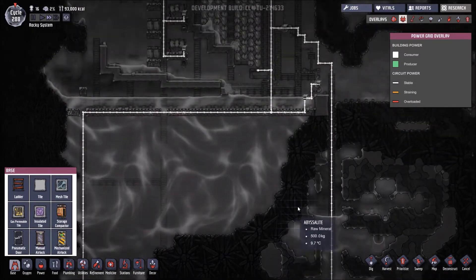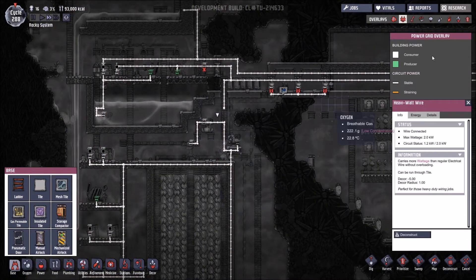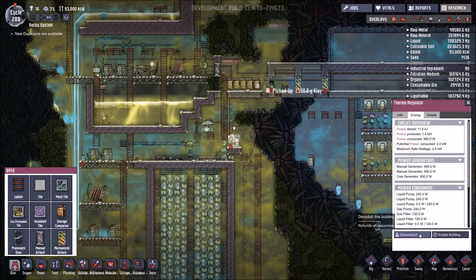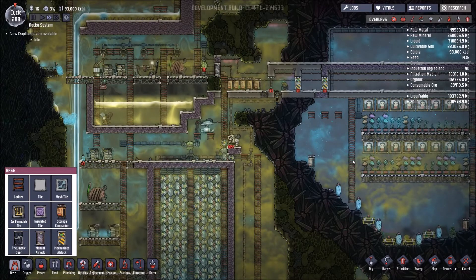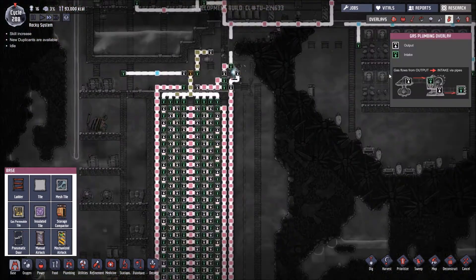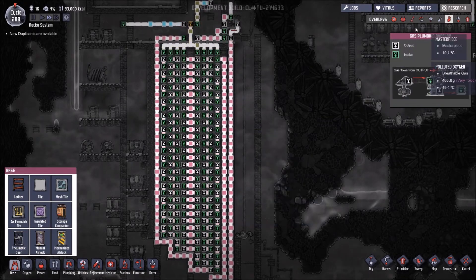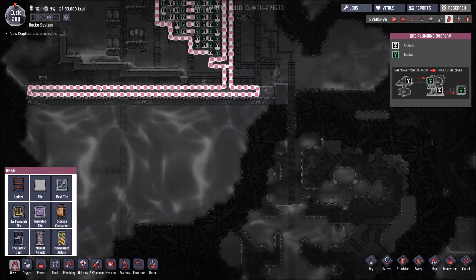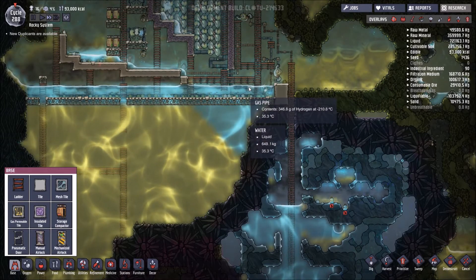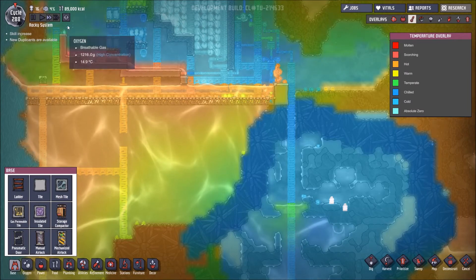I've just noticed something I want to get rid of — it says it's using 2 kilowatts even though this building is disabled. It's still showing energy consumed; that shouldn't happen. So let's remove that. Also, these hydrogen pipes — I've extended them down into this cool water area, and while going down into here it has not reduced the temperature of this water at all, which is quite a surprise.